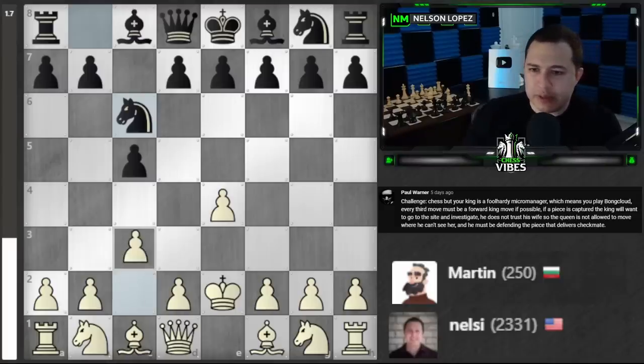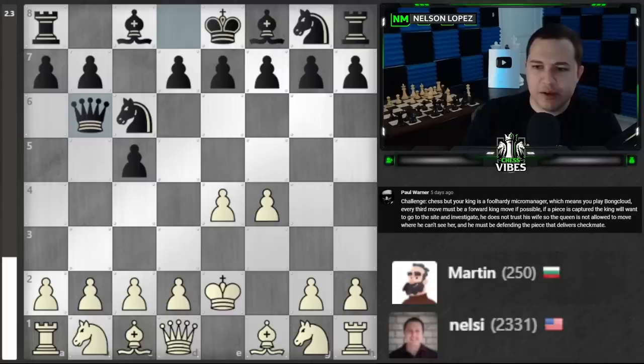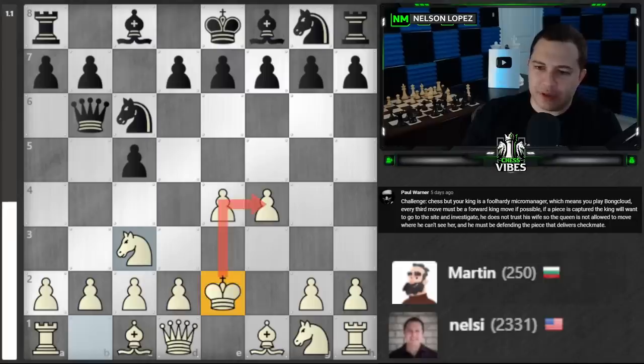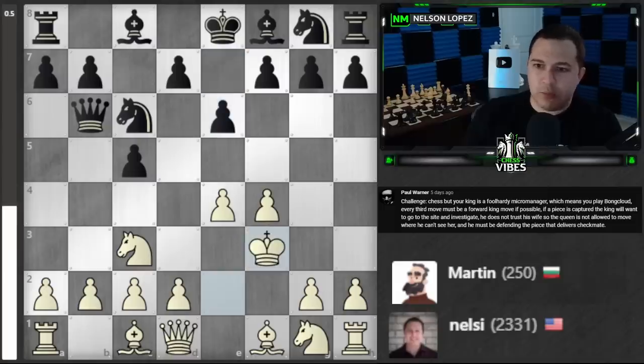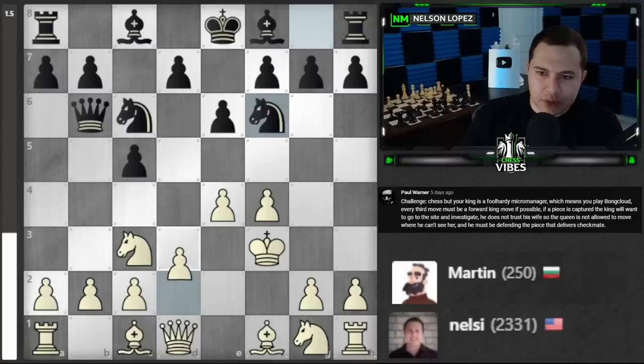I'm not going to capture a piece right now. I guess let's make a shield maybe for my king — we'll get this pawn out there and bring out the knight, and next move I've got to bring the king forward. We'll come over here. We haven't taken anything so I think that's good. I'll play d3.